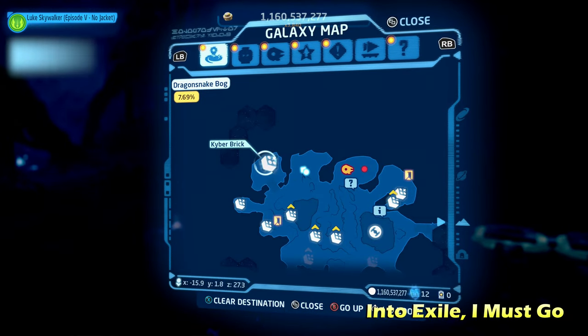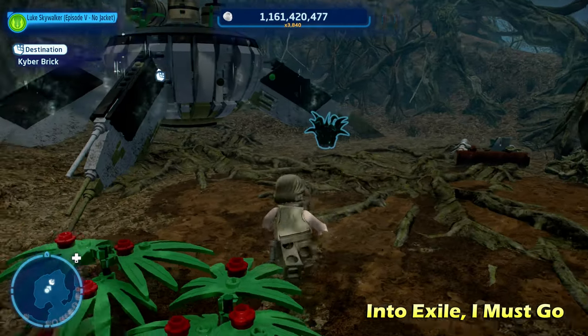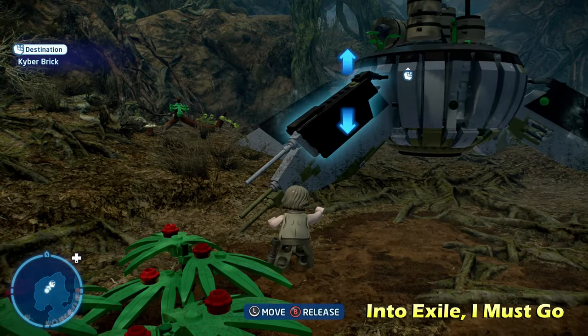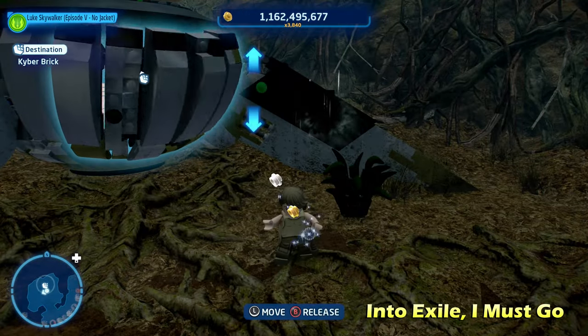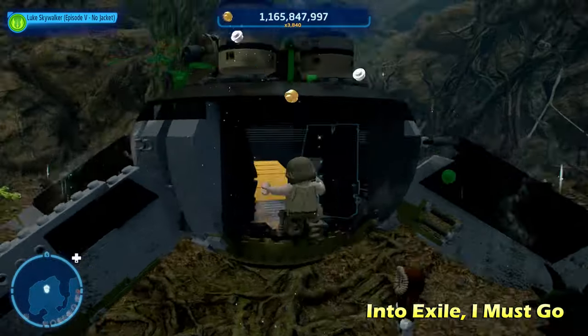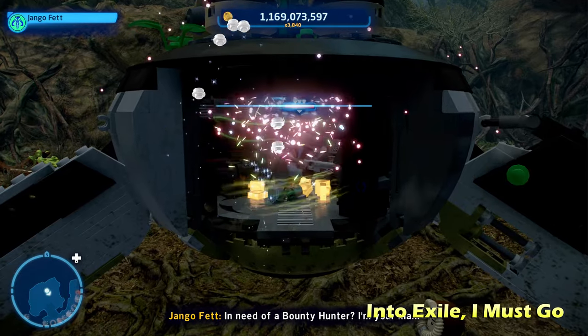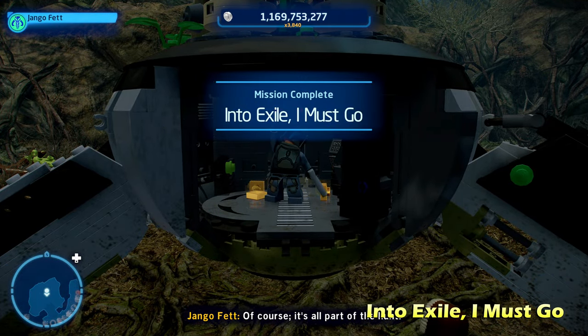Next up we're going to do Into Exile, I Must Go, here on the top left corner of the map. There's going to be this ship here - this is Yoda's ship, I presume. We're going to open it up with a Force-using character. Inside there's going to be a gold LEGO object, so switch to a bounty hunter character, destroy the gold LEGO object, and that will reveal the kyber brick for Into Exile, I Must Go.